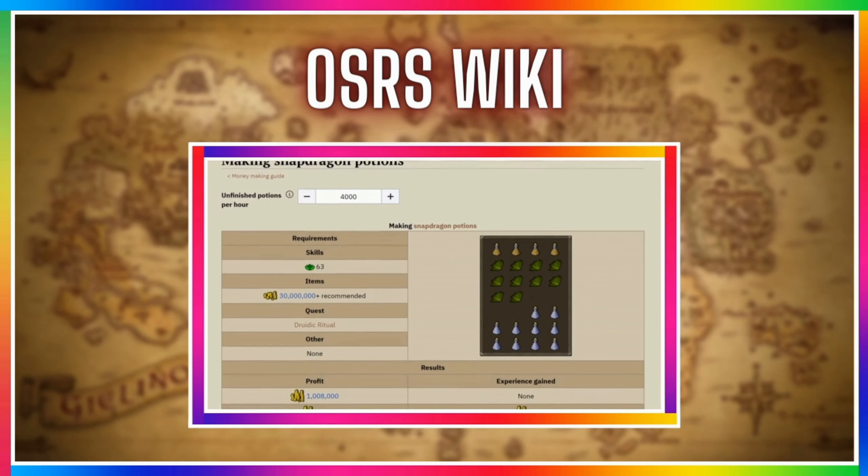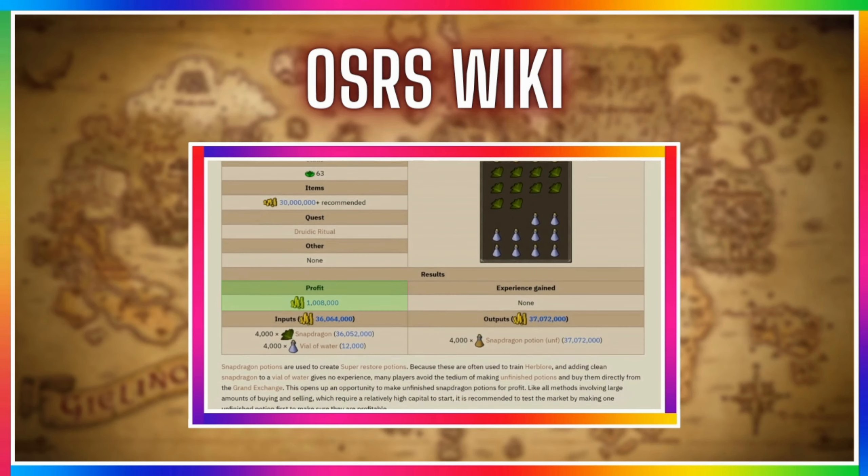According to the Osiris wiki you can make around 1 million GP profit per hour, which is really good considering there is little to no effort when doing this method. But it also depends on how fast you are, and that determines your GP per hour.